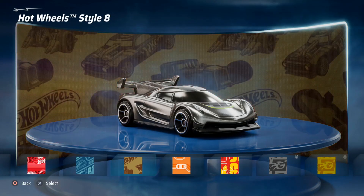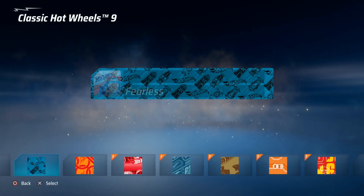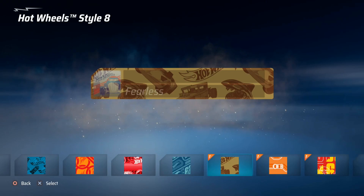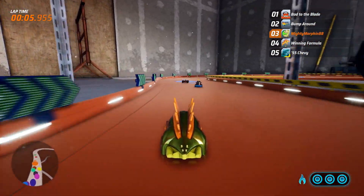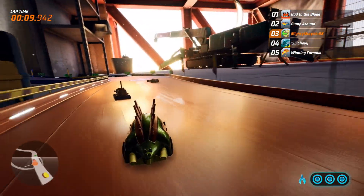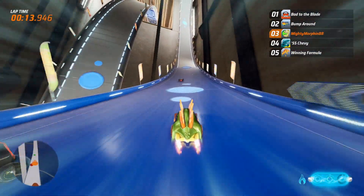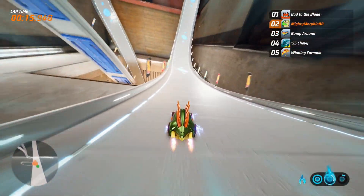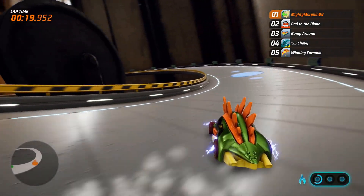The Hot Wheels cars themselves are modelled in-game to represent the actual toys and not their real life counterparts. Now that might seem like an odd thing to say, because there's some very oddly designed Hot Wheels originals that have no real life version. However, a lot of the older Hot Wheels games have tried to supersize the cars and sort of tried to create a realistic life-size racing game. This game focuses on trying to make the cars feel and look like the die-cast models they represent.